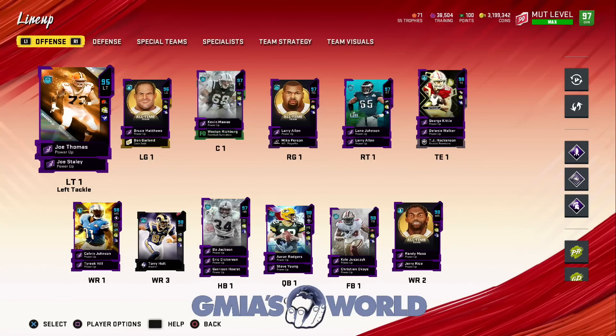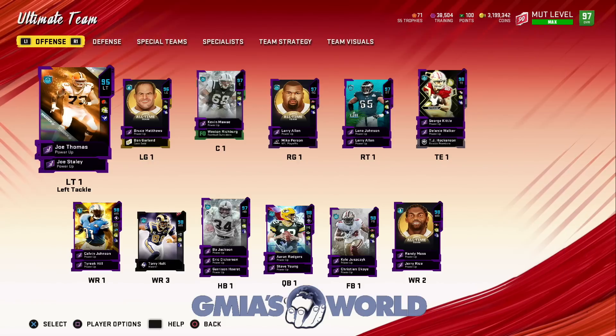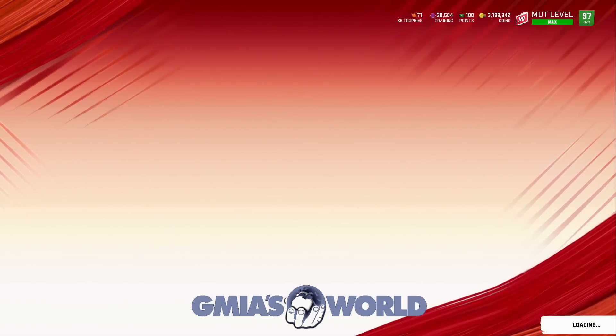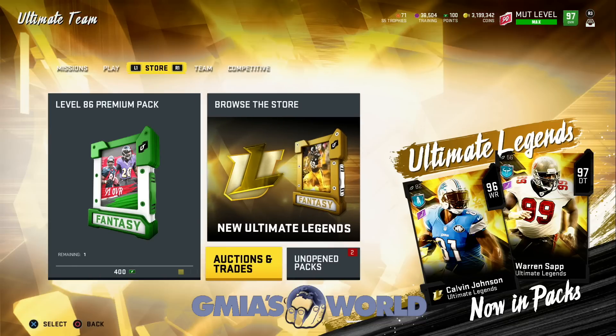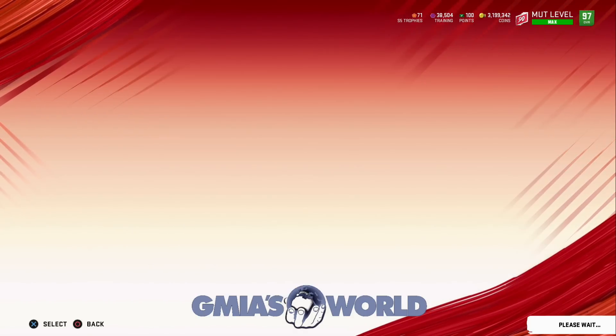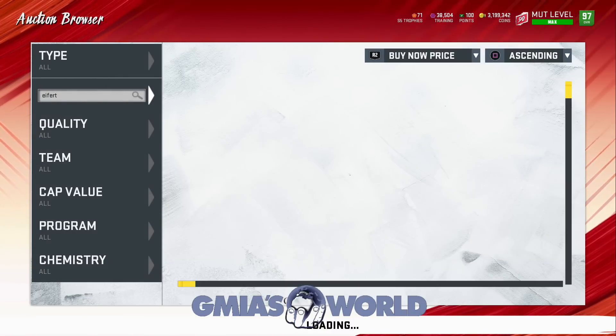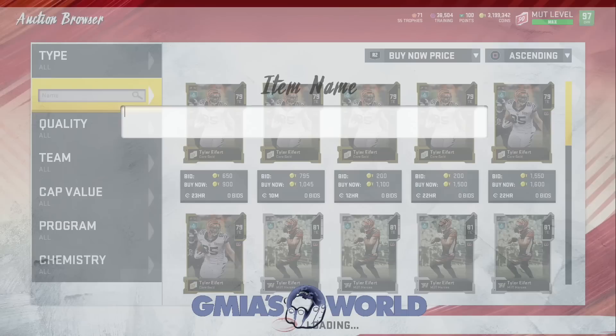So what's our job? We got to be able to identify that, understand exactly what's going on, and make the most out of what we have — try to get better by selling the cards we currently have. Joe Thomas, who at one point was an absolute stud because of the nasty streak and stuff like that, is at this point very, very obsolete in this game. So the number one thing you want to do is go check the current prices. We're going to take a look at the new ultimate legend left tackle that's available and go from there.